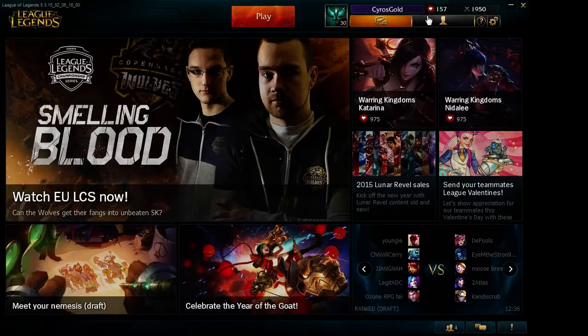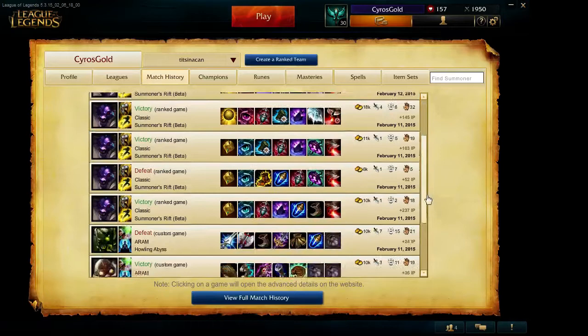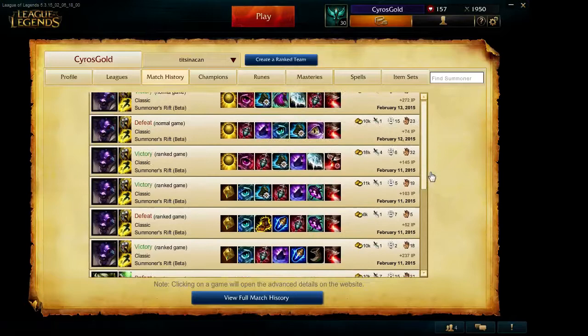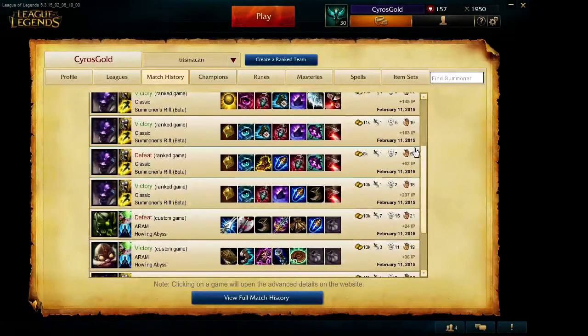Let's start by going over to the match history, and I'll explain some more about the build. Here you can see — ignoring the custom ARAMs and other games — of the Alistar games I've played with this build, I've only lost a couple out of the last however many. Even in the lost ones, like right here, I still got a positive KDA. This game didn't last very long; it just went downhill pretty fast. A couple mistakes early game led to a defeat there, and that was a ranked game too.